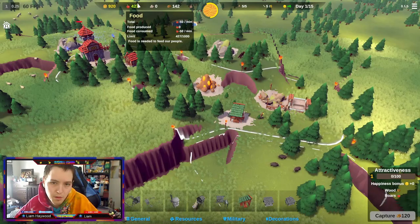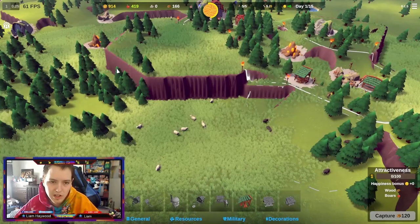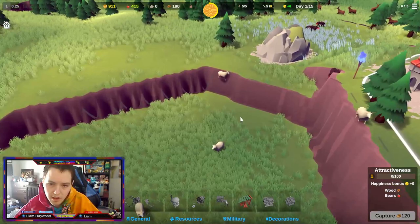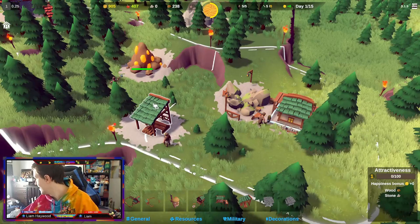Since we don't have any food right now, our people are losing food at a rate of 50 and we don't even produce any. So what we're gonna do is go this way and build up a massive farm. I'm excited to see what they do with the ledges - maybe people bring ladders and climb up, maybe there's some kind of siege equipment, or maybe they just climb the wall like the sheep over here.